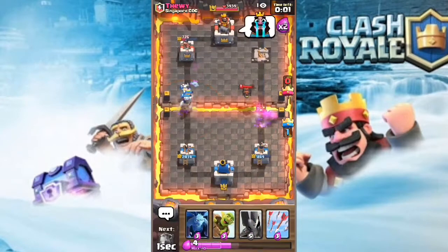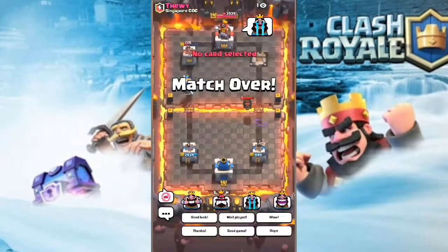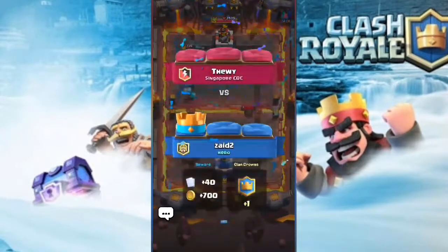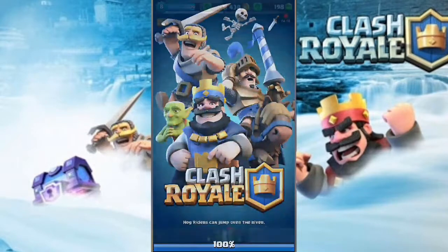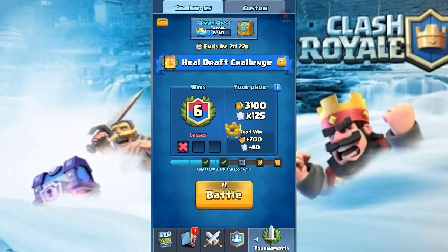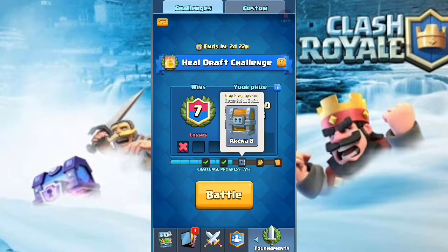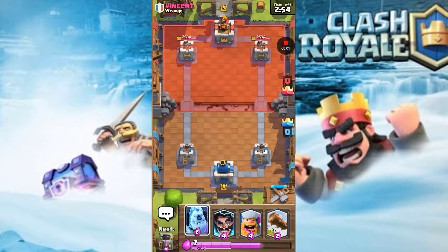Now I'm gonna open the giant chest and hopefully get some good cards. Wait - we get the giant chest at 8 wins, so I'll be right back when I get it. Currently I'm at 7 wins - if I win this next one I'm gonna get a giant chest.